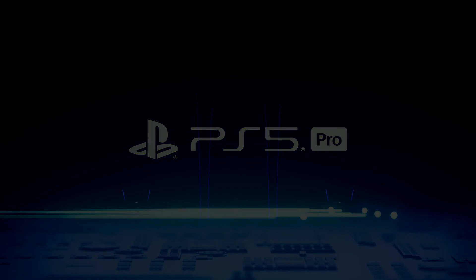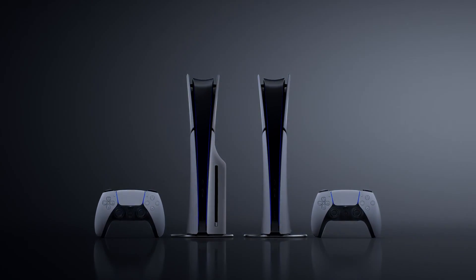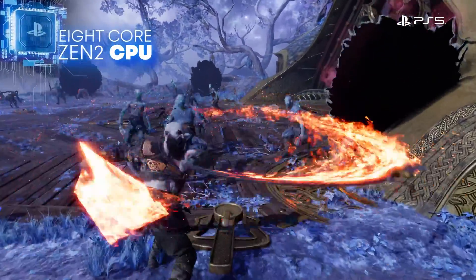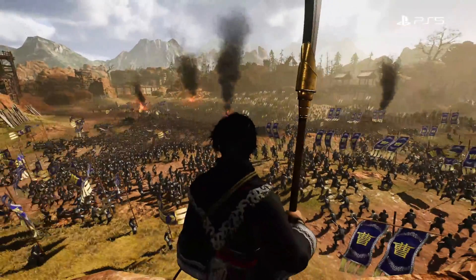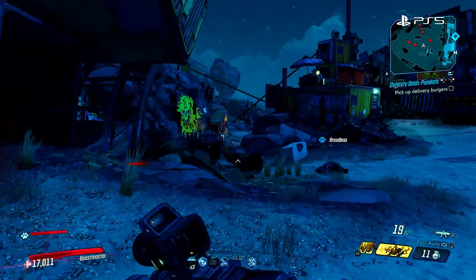But first, I want to take just a minute to look at what we put in the original PlayStation 5 and how it delivers an exceptional gaming experience. When PS5 debuted in 2020, it brought a lot to the table. Eight Zen 2 CPU cores form the brains of PlayStation 5 and enable high-speed complex gameplay with character counts reaching into the hundreds and frame rates that can be as high as 120 frames a second.